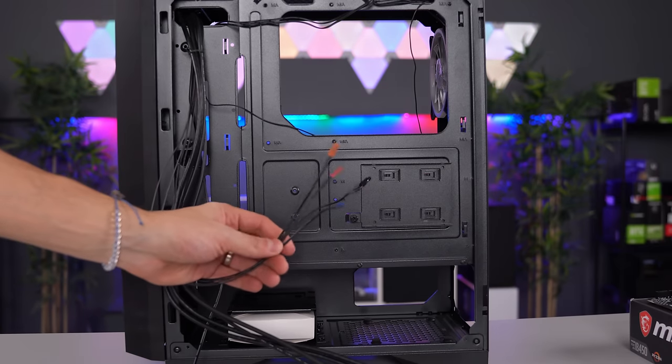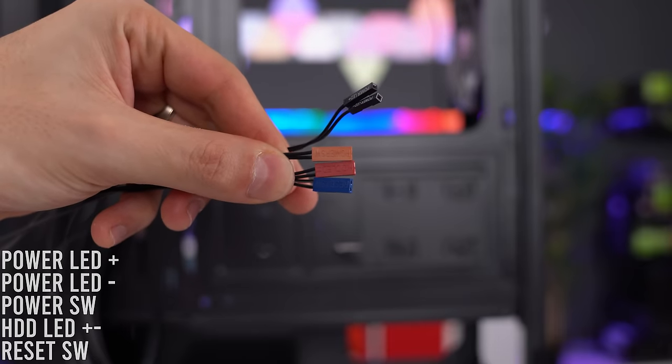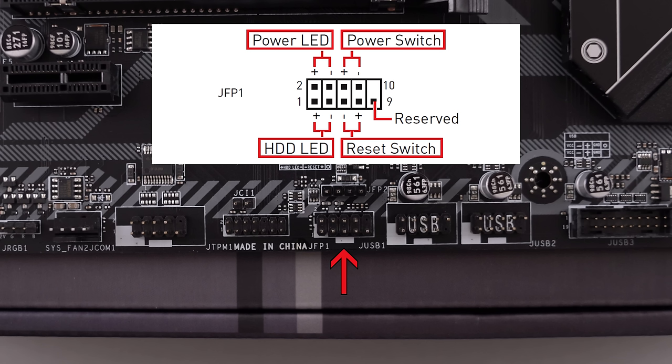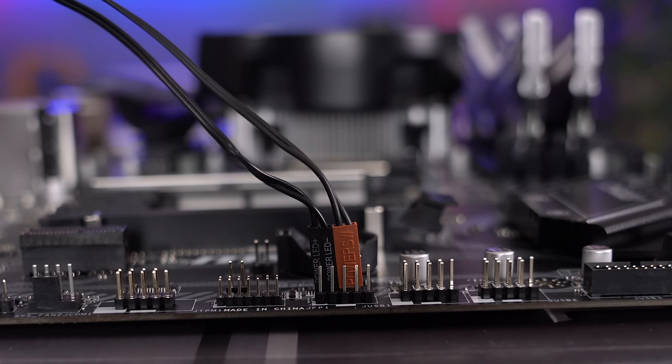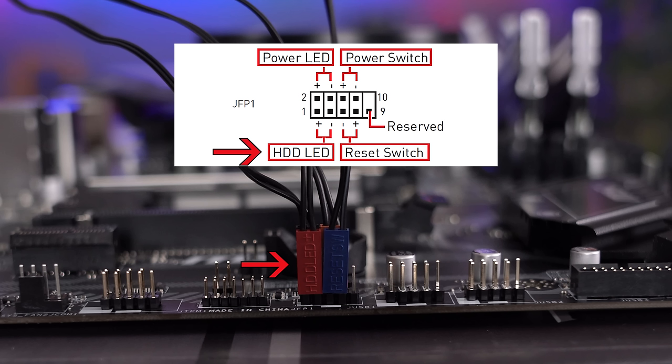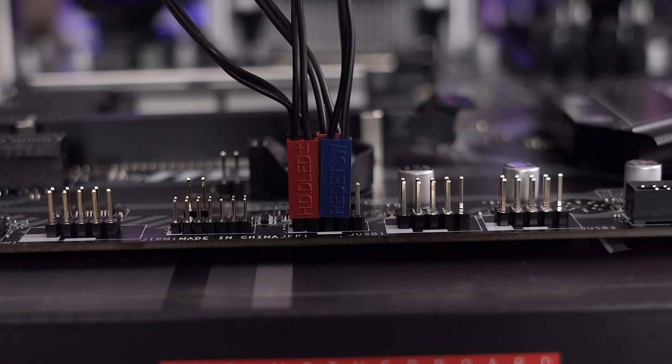These next cables are for the front panel connector of your case. There are usually five different cables — some cases have three or four instead. These cables connect to the JFP1 header on your motherboard, which is typically on the bottom. This header has four pins on the top row and five pins on the bottom row, and it's important that you connect these the right way — otherwise you will have problems turning on your PC. The Power LED Plus goes in the first pin, the Power LED Minus goes right next to that. The Power SW cable plugs in pins three and four — it doesn't matter which way you plug those in. The HDD LED plugs into the first and second pins on the bottom row, and the Reset Switch plugs into pins three and four. Make sure the words for HDD LED are facing down.